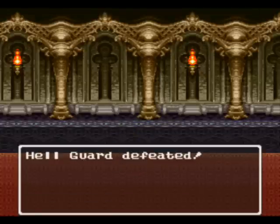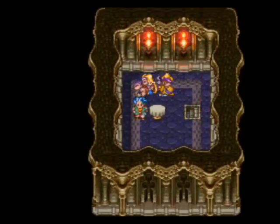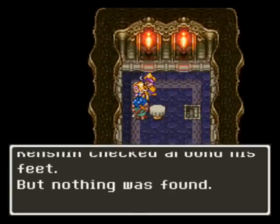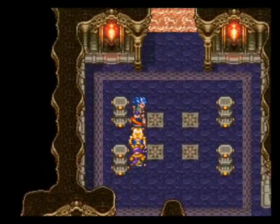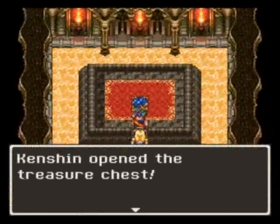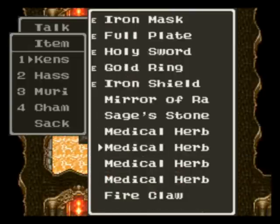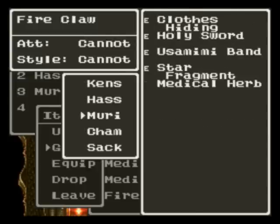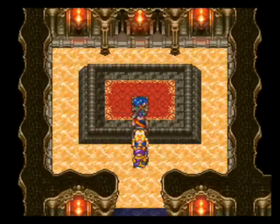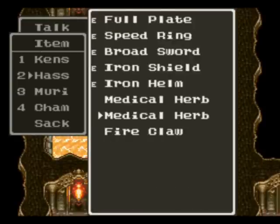This place gives me pains. You get a lot of experience from them though. Let's search where it used to be - nada. Let's check this out but we have to be very careful. Yay, I got a Fireclaw - that's an awesome weapon for Haasan. A really awesome weapon in fact. Alright, before we even go on let's equip the Fireclaw.